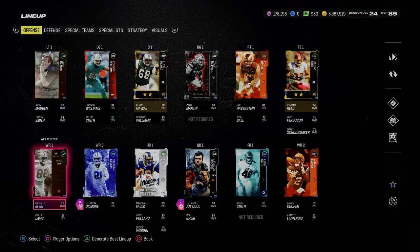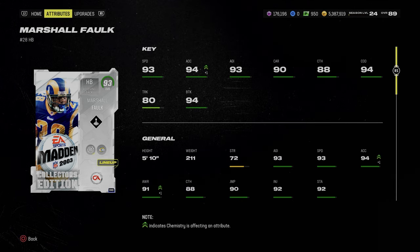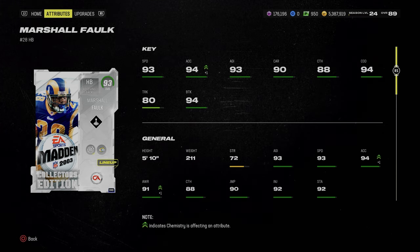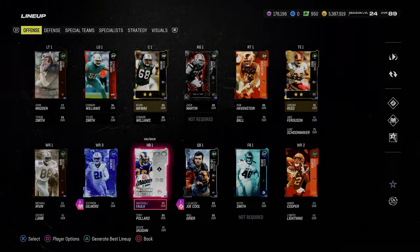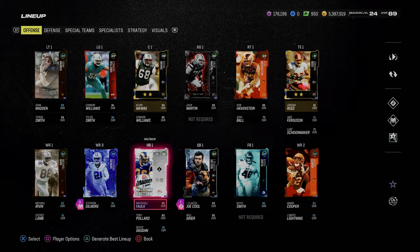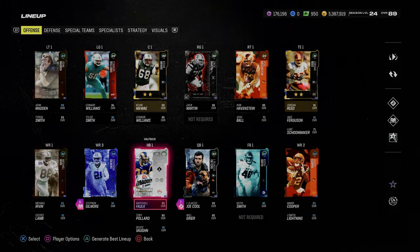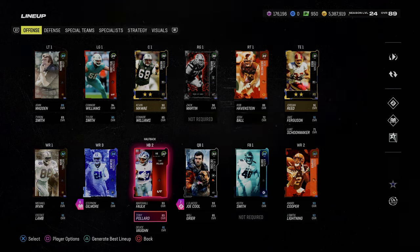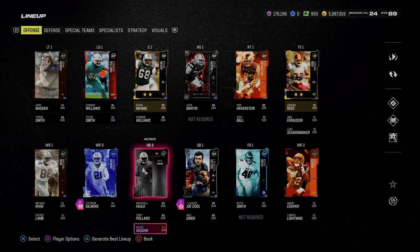The biggest thing here is receivers — you're trying to get the fastest receivers possible. The running back position is kind of underrated. I have Marshall Falk here because I don't have Todd Gurley; he's outrageous right now and I can't justify spending the coins. Honestly, I don't even feel like the halfback is that important this year. As long as they can juke, I've literally won games with Tony Pollard getting wheel routes just like Marshall Falk. I don't find the running back position being that significant.